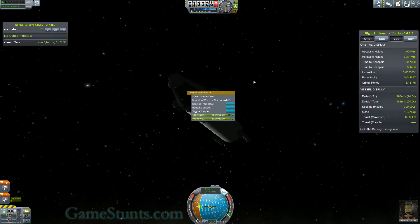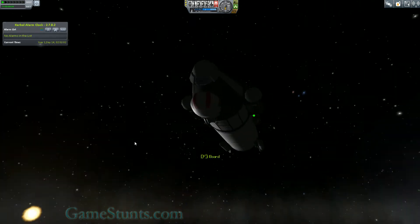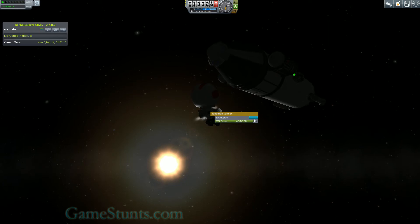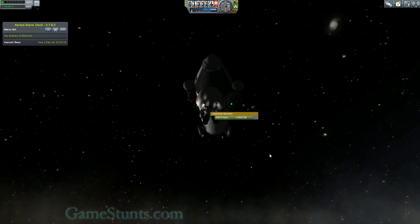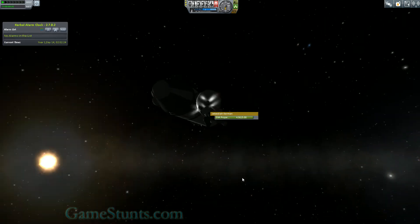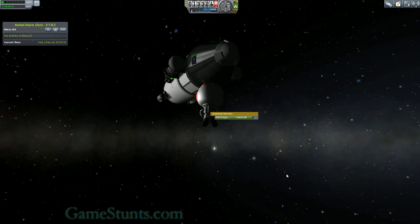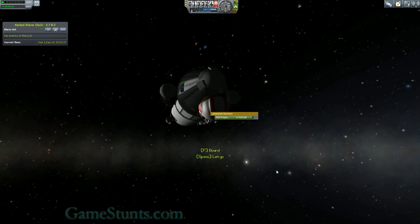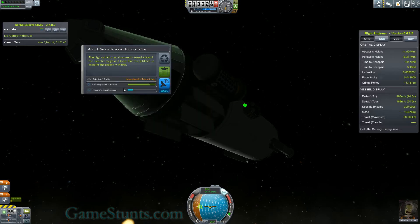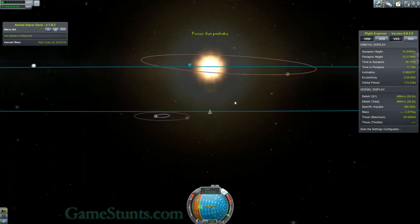I'm going to do a crew report — even the crew report is worth about 50 science points out here. Then I'll go on a little EVA and take an EVA report. It seems to be Jebediah — I normally try to keep him safe, so the mission just became more important. This is why you want to turn the ship upright; there shouldn't be an up in space, but there seems to be one in Kerbal. There we go, get back on. Now I'll do the Science Junior experiment — that's 275 science points total, a fair bit of science.